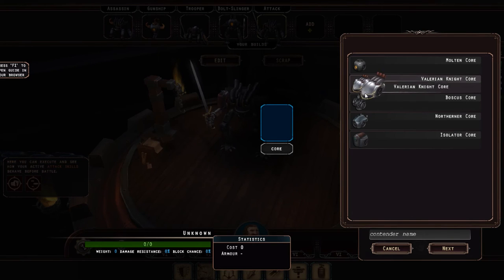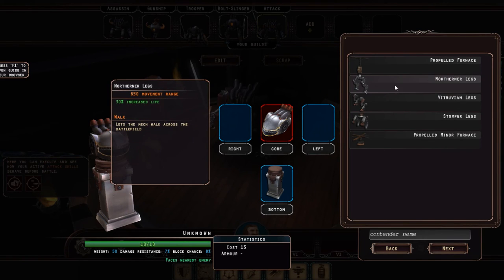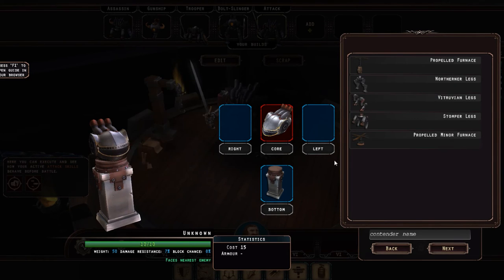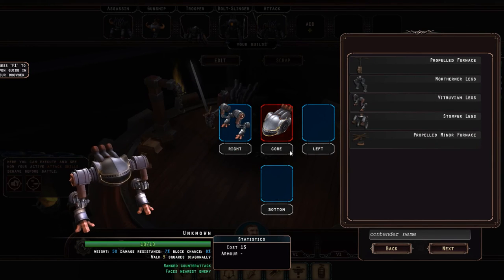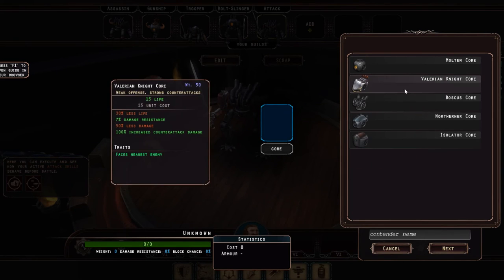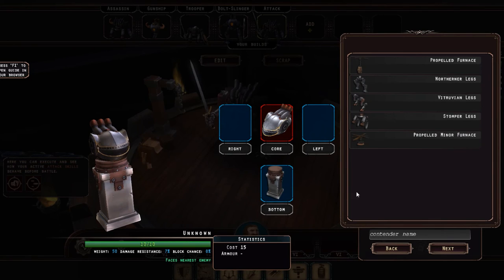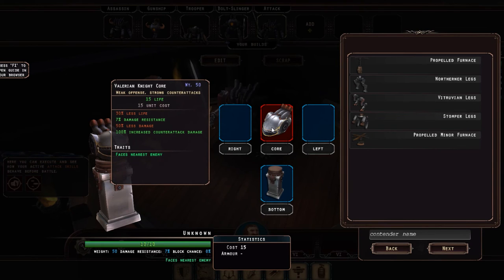You start off with a core. There's a new one that's been recently added — let's build one with this new Valyrian Knight Core. This forms the torso of the mech. Let's click Next. We have a couple of different legs to choose from here — they all perform in slightly different ways. The Vitruvian legs will actually mount on the side of the mech where the arm slots typically are, while the Stomper legs and Northerner legs attach to the bottom. The core already gives us 15 life, which equates to 10 hit points right here, and it also affects its cost.